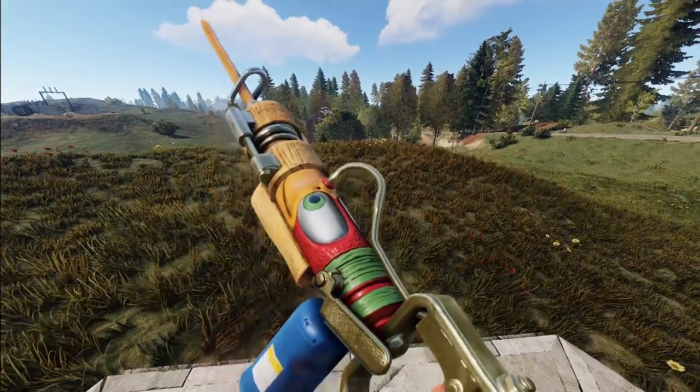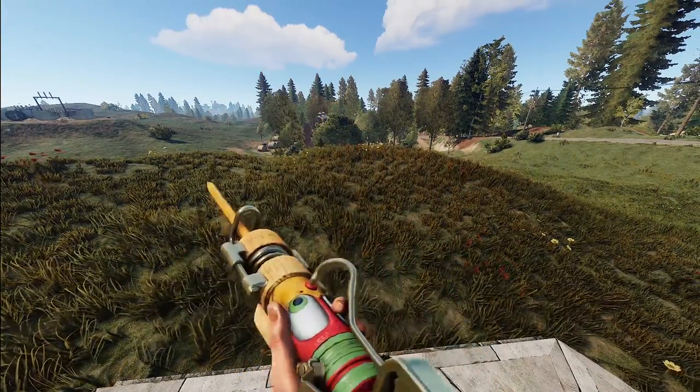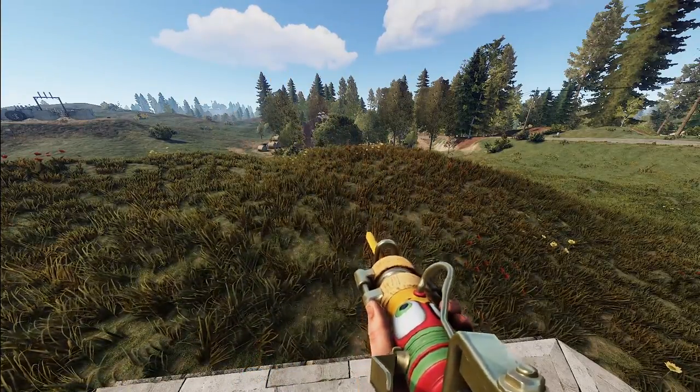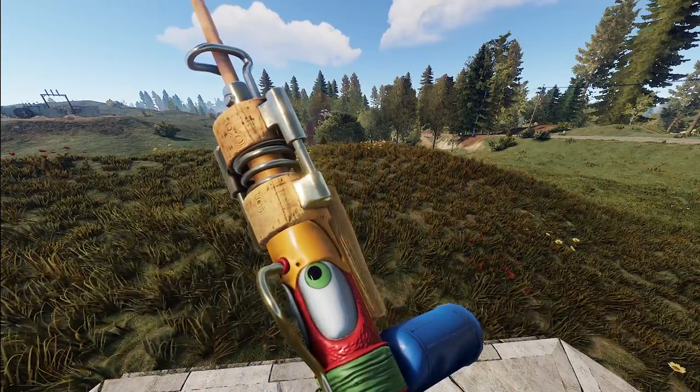We've got a more silly jackhammer — this is the Woodpecker jackhammer. It looks like a red-headed woodpecker right there, with some kind of wood pieces, and then even the yellow beak at the end. You gotta love it. It's definitely hilarious.